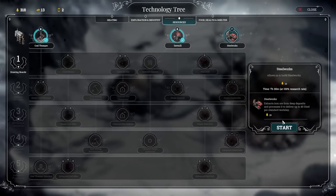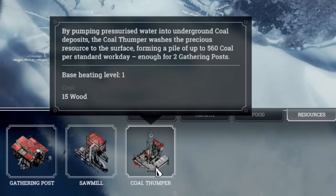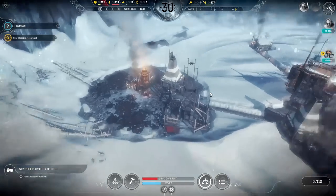The coal thumper research is going to start, and now research on the steelworks. This pumps pressurized water into underground coal deposits — the coal thumper washes the ore and can make a pile of up to 560 coal per standard workday. That is insane, so we're gonna have coal essentially forever. I can just add it right here, I have a gathering post right in here too. That's gonna be nuts.